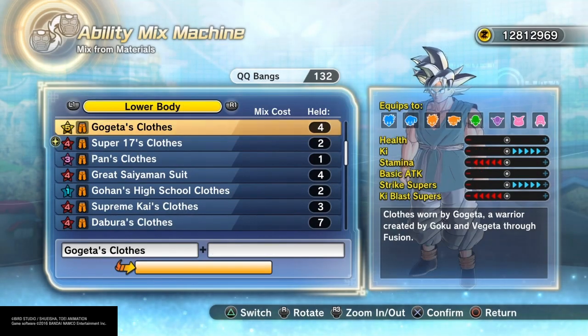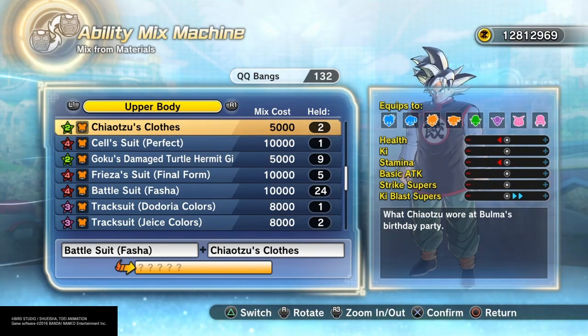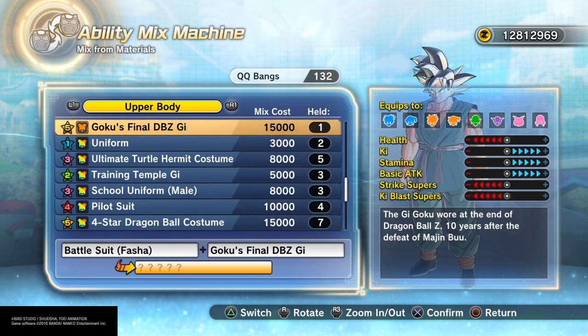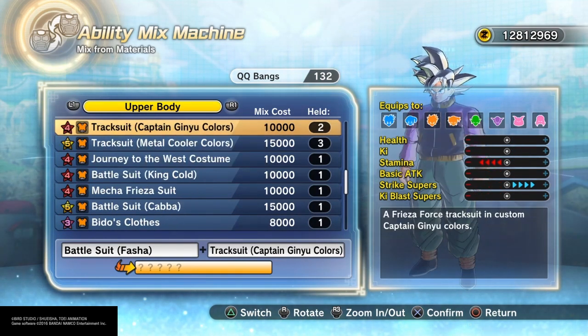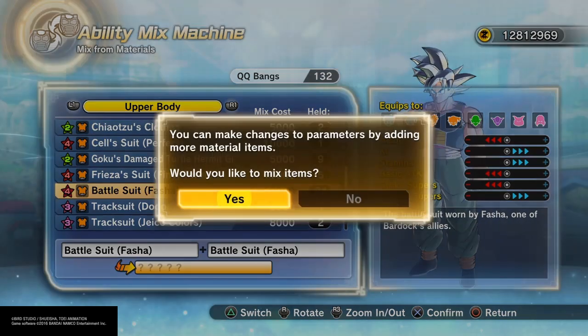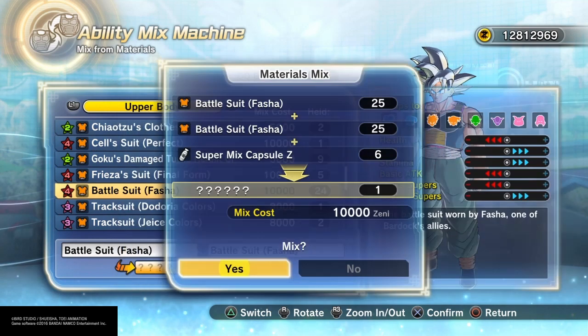This isn't my first one — unfortunately I didn't save the video for my first one — but you will see what it is. I didn't have an exact plan when I started, but I did want to test out four-star clothing. That's what we're gonna do right here: we're gonna use two of the battle suit fascia's battle suit because I want to see if four-star clothing can do anything with this six-star item.